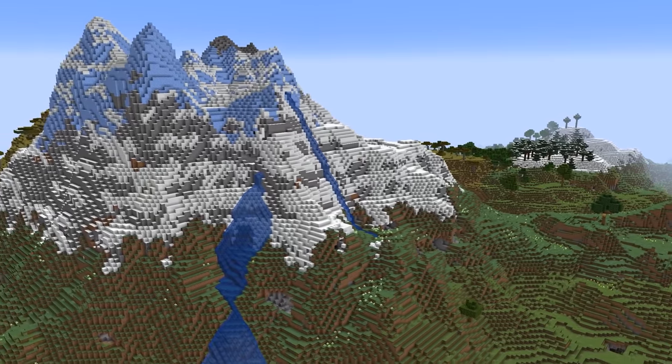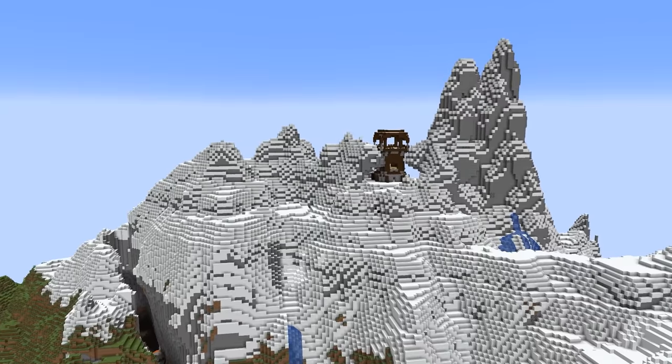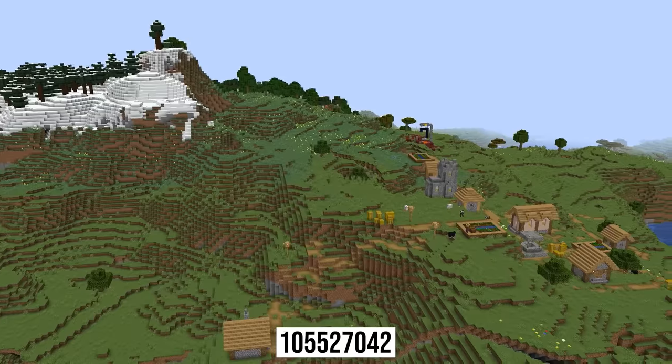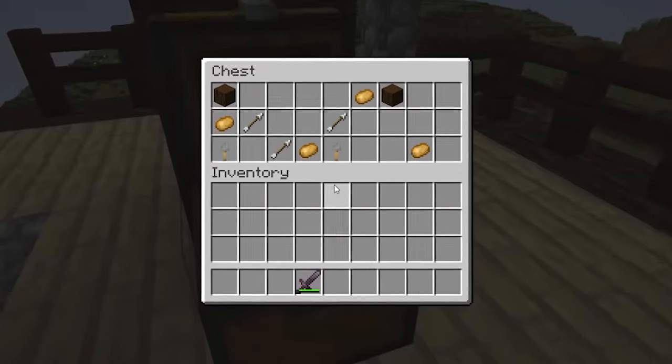Number five: while everyone's focused on the new world generation allowing for gigantic mountains, that's not to say that we don't get some cool valleys as well. This is an example of that, because not only do we spawn in this huge valley, but we also have two villages and two outposts nearby. So there's plenty here to get you started.